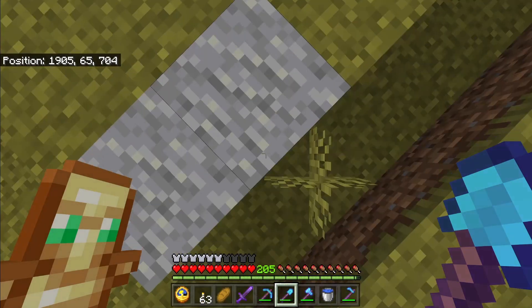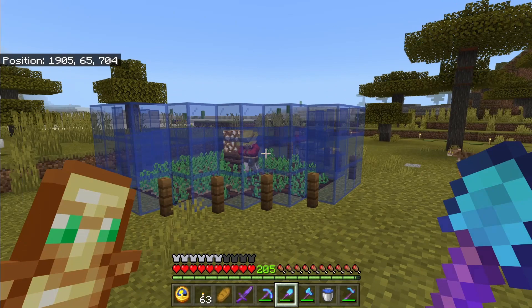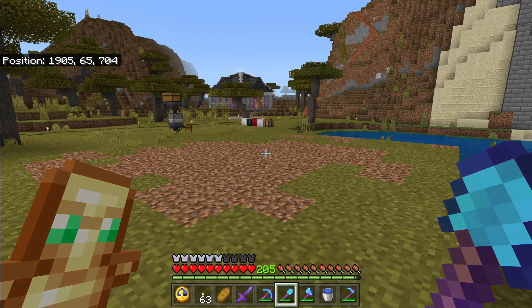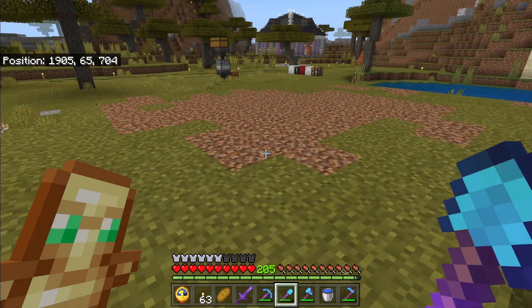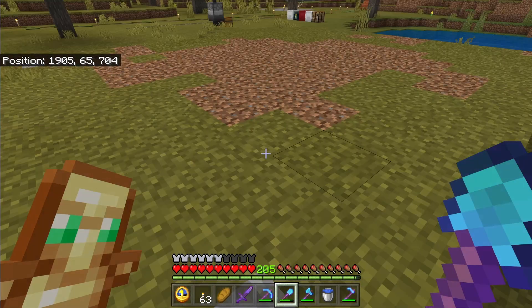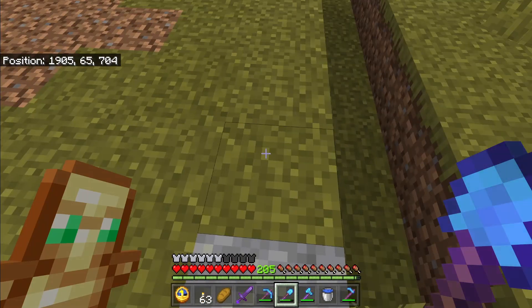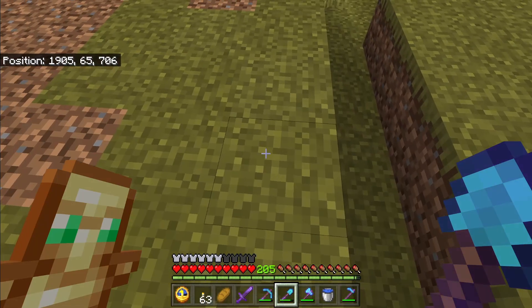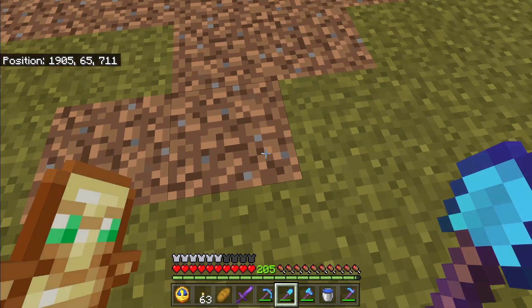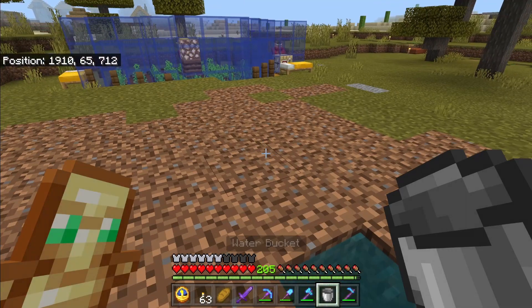For the level 3 cheap and easy XP farm, we once again mark off the corners of a chunk. I suggest you don't actually build this next to the other farm — it'll cause problems. I want to be to one side, kind of towards the middle, so from this corner I'm going to count out seven blocks, turn, and count in five, then drop your water in.